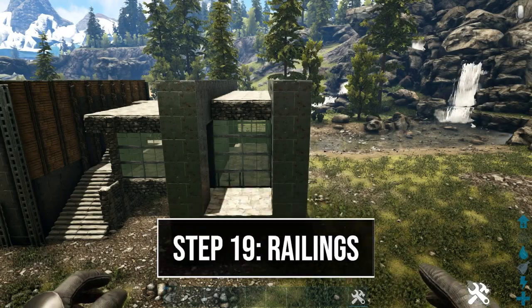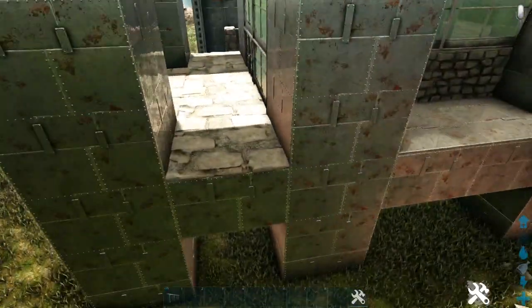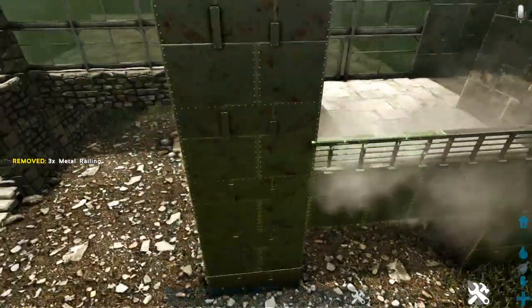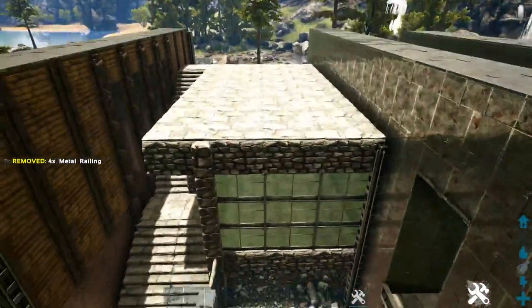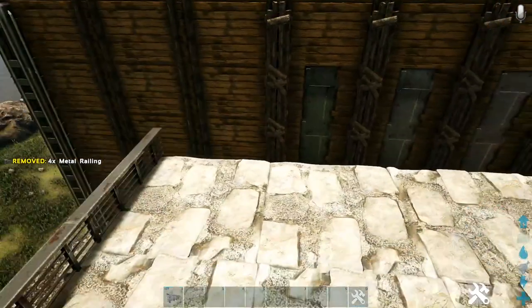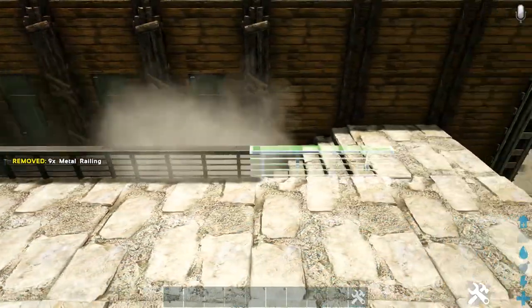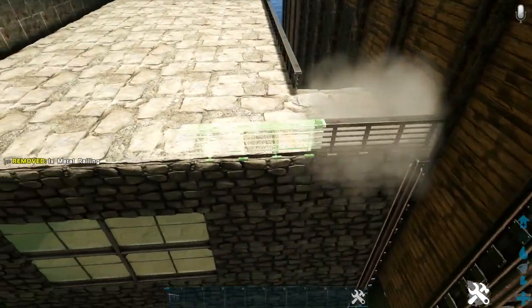Next, add some metal railing. On our front-side balcony, add one on the side, two on the front, and one more on the other side. Then go to the top of this portion and add four coming across the front, take them all the way across until we reach where our stair comes up, leave that space open, and take them across the back as well.